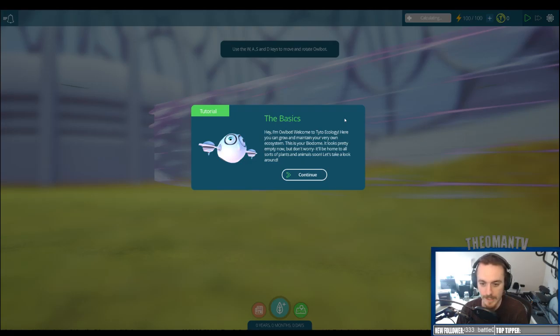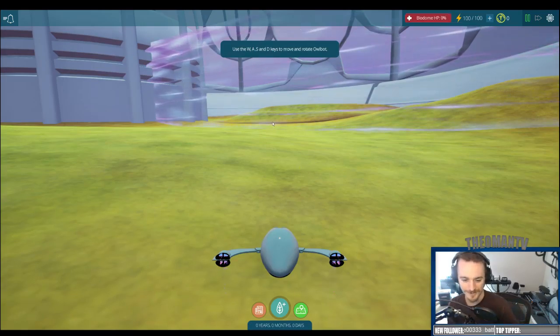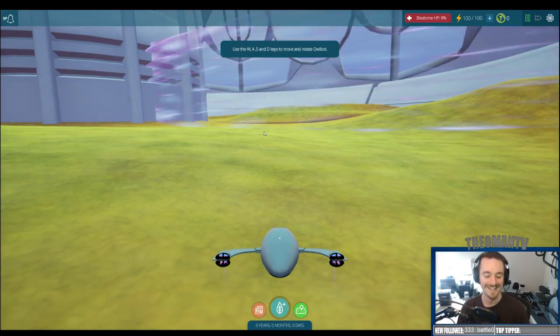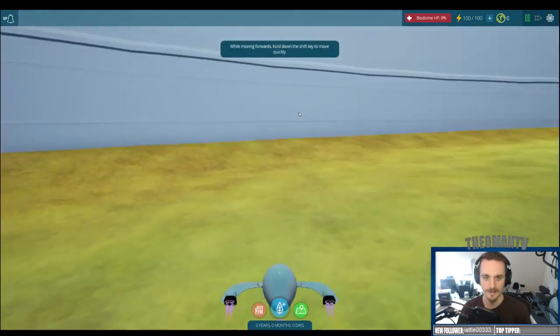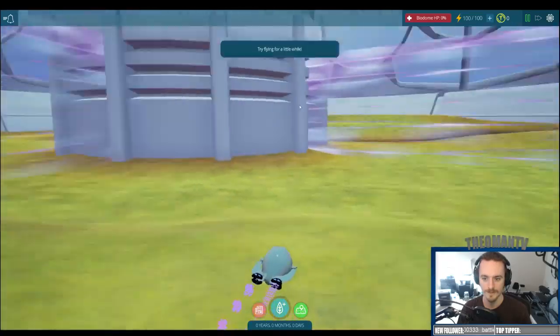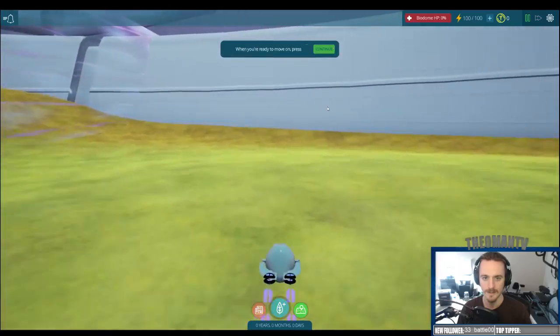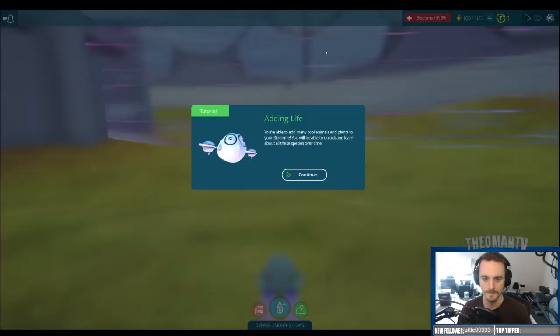Taito Ecology - build your biome. Hi, I'm Albot, welcome to Taito Ecology. Here you can grow and maintain your very own ecosystem. This is your biodome. It looks pretty empty now, but don't worry - it'll be home to all sorts of plants and animals soon. Let's take a look around. Use W, A, S, and D keys to move around and rotate. Hold shift down to move quickly. Try flying for a little while. When you're ready to move on, press continue.